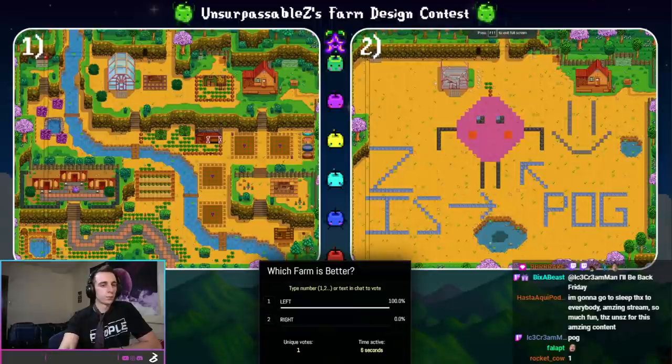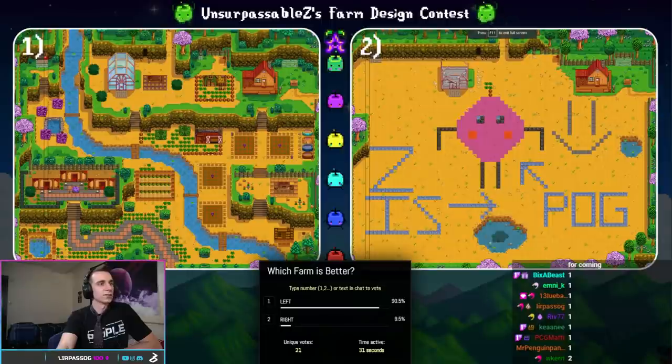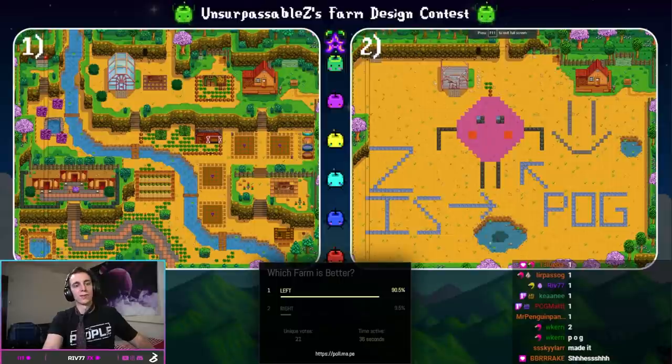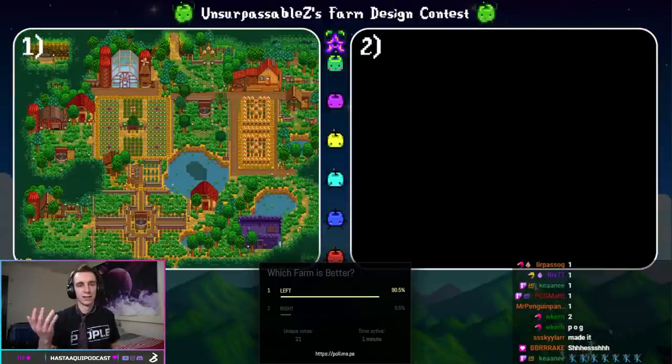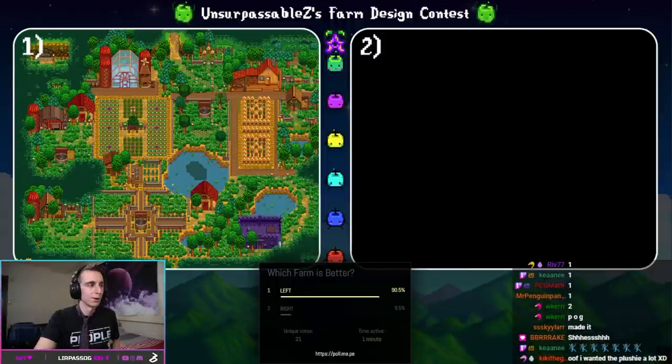Pog on the right — do you guys support me or do you support Meteor? The Zia's Pog was able to skirt by last round, but this one looks a little different. Kiki the Gamer Cat was the one who made Pog — thank you, Kiki. Enchanted gets a bye. And let's be honest, Enchanted deserves a bye anyway — it's insane. With that, we are moving on to our round of eight.